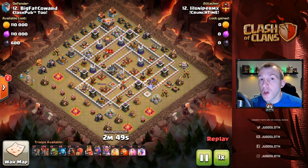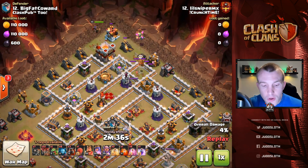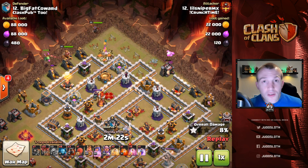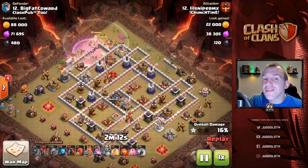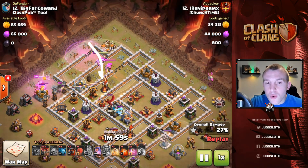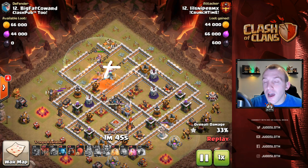Next up is the Lava Loon. We had a few different Lava Loon attacks in this war. The Lava Loon is very similar in terms of the kill squad phase. There are many different ways to approach it — here we're breaking the Queen into this area, with a funnel set on either side. We're using a small kill squad, just taking out the enemy Queen and the enemy Clan Castle.